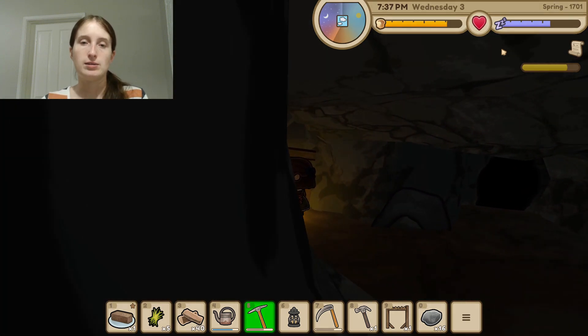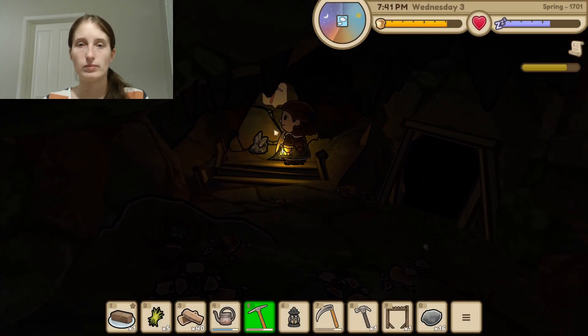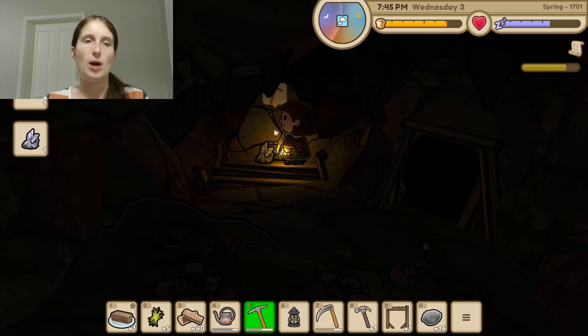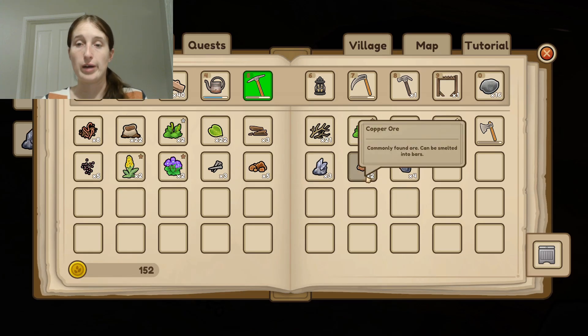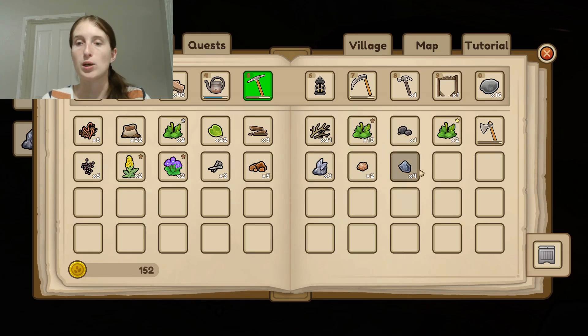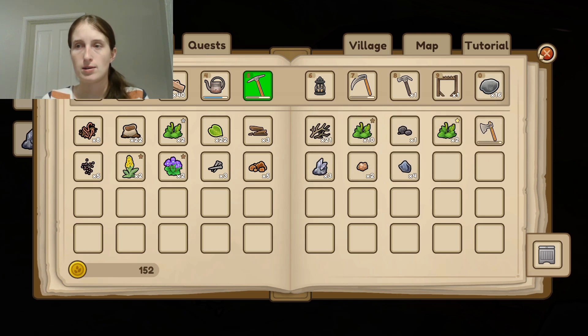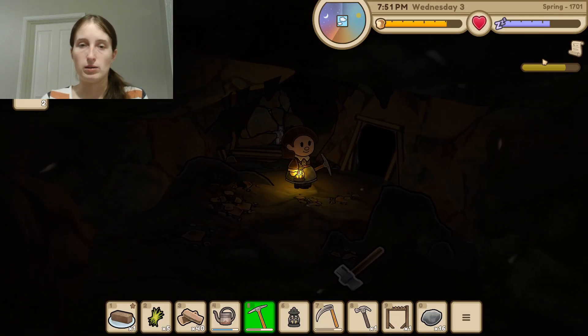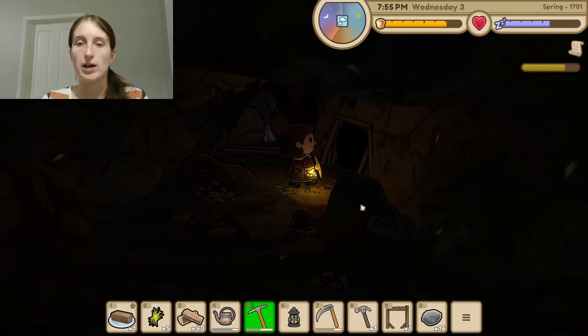Let's try this side. Quartz, and it looks like maybe copper — it kind of looks like copper ore from other games. Yes, copper! We got iron and more quartz. Let's go up here a little bit. Here's the mallet! We already got that quest done. That's awesome — we're going through these quests.